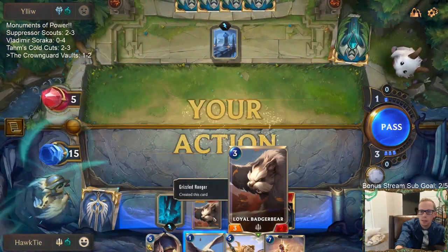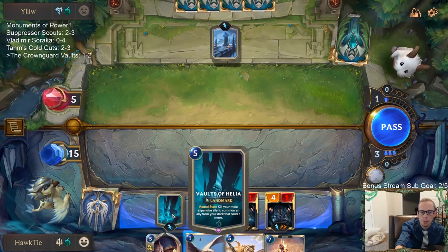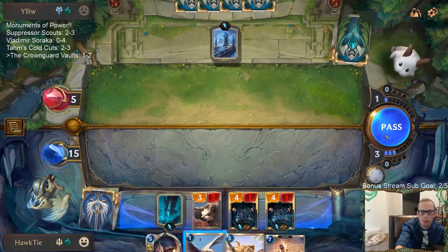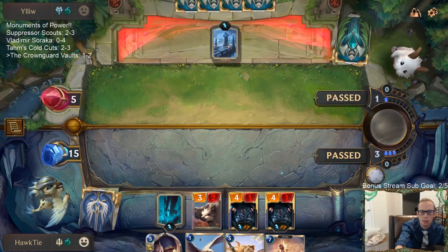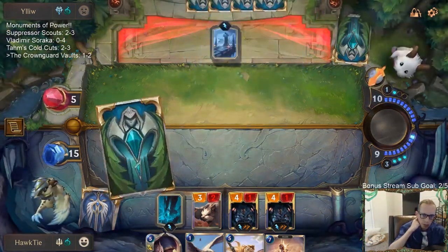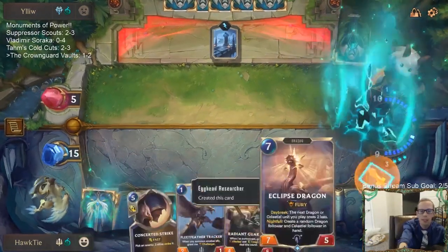The Badger Bear is still the thing that costs the most. I don't even need to play the Fleet Feather Tracker — we can wait on Fleet Feather Tracker. Come on, Grizzled Ranger. So we get to rally — we'll get the attack token now.